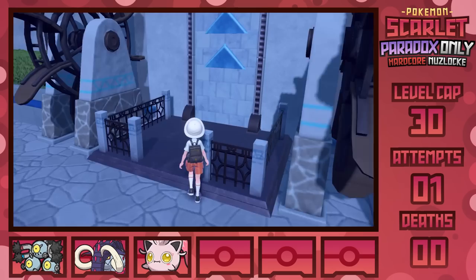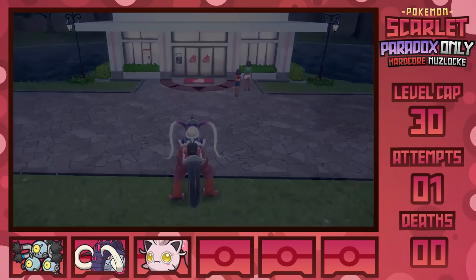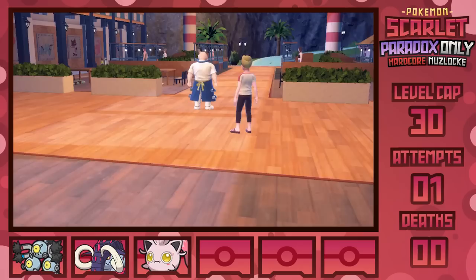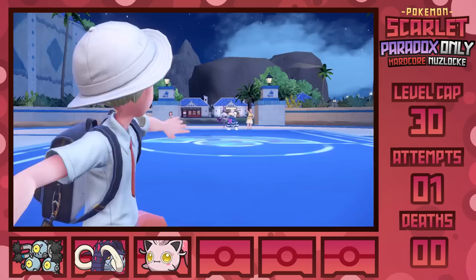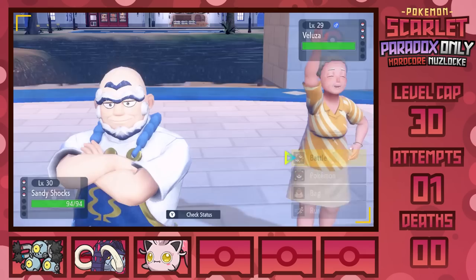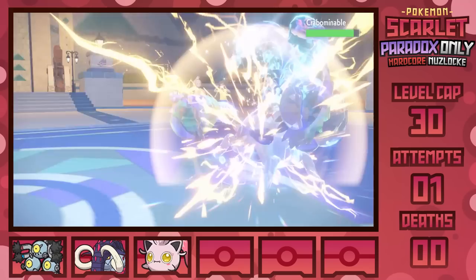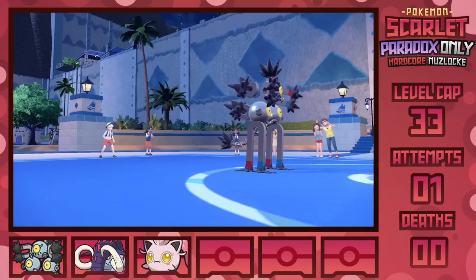With one more gym badge to go before the halfway point, we're finally able to hit the cap of level 30 as our fourth gym battle against Kofu is over in Cascarrafa. He's a bit of an oaf, rushing off to bid on stuff in the town across the desert, but I bring him his wallet, then head back, and Sandy Shocks one-shots everything he has. His Veluza, Wugtrio, and Water-type Terastalized Crabominable are all mirrors to the magnet-boosted Thunderbolt, winning me the fight. Half down, half in the league to go.